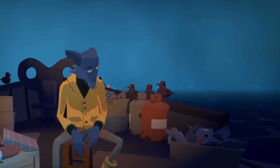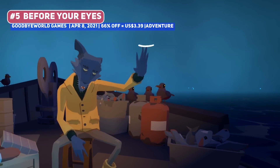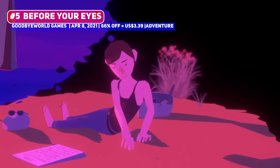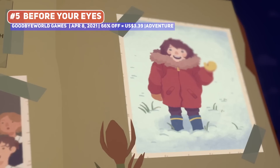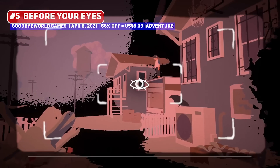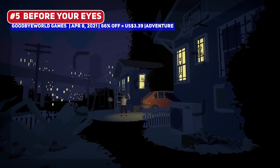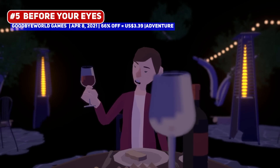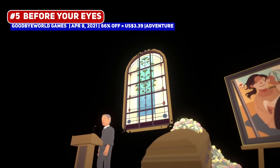One of the pleasant surprises from last year is the emotional first-person narrative title Before Your Eyes, where the character's entire life flashes before their eyes in quite a literal fashion. It requires you to use your webcam since you interact with the game by blinking your eyes in order to move from one scene to the next. Life can be fleeting, so it's nice to have games like this reminding us of memento mori, and it will probably bring you to tears.